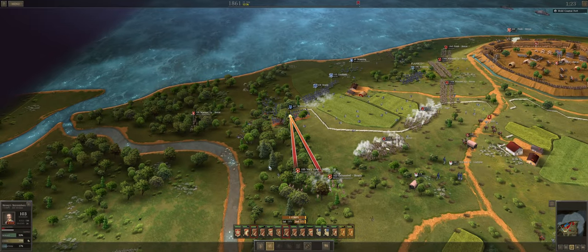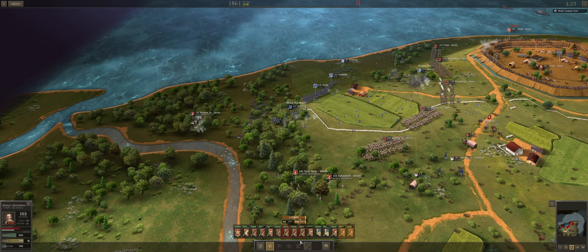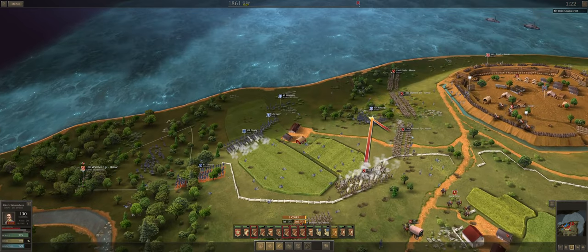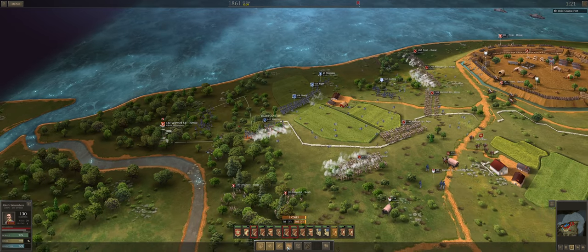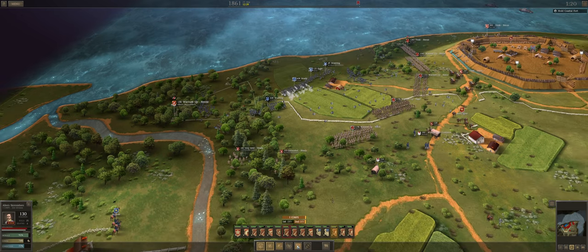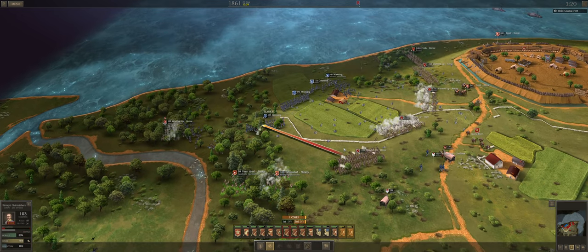We've got skirmishers hitting them in the rear flank. I believe you can have skirmishers hold their position now — yeah, that's an amazing tool. Or is it that you can have them stop skirmishing? I don't remember — there was a change to skirmishers and I don't exactly remember how it works.